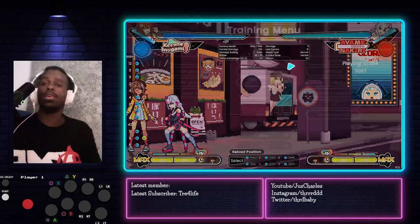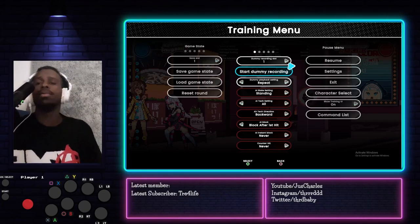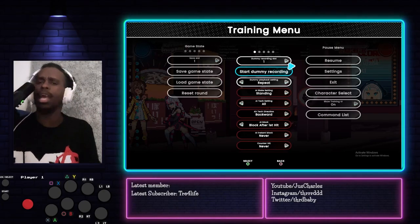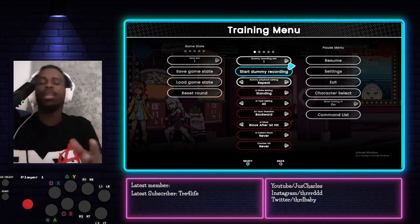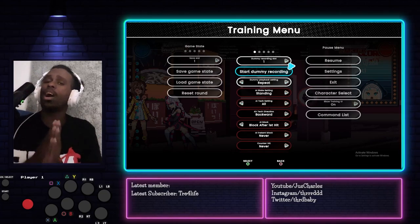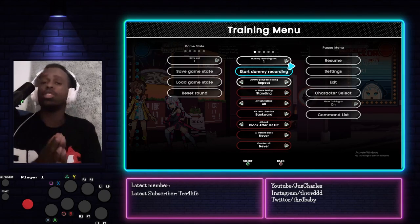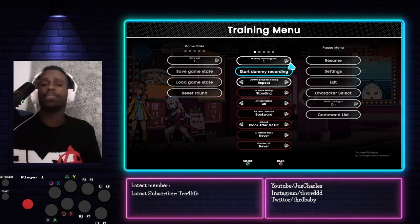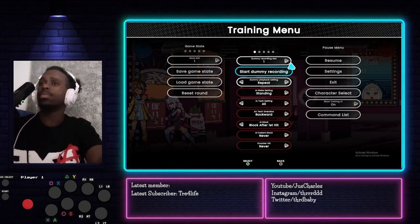These are some of the most powerful characters in the game. Botan — I believe — is the best character in the game. But just punish them. If y'all did like the video, hit that like button and subscribe button. Please leave a comment down below if you want me to go over anything else you're struggling with — I'll help y'all out. Without further ado, we out.